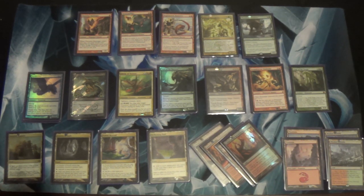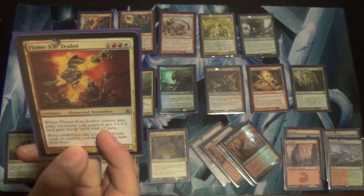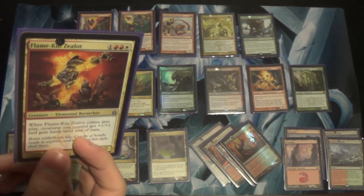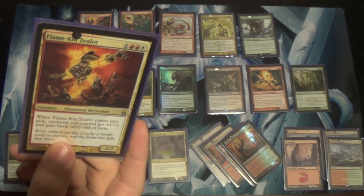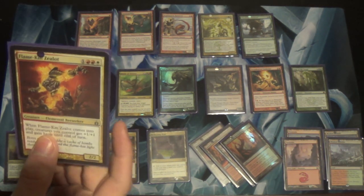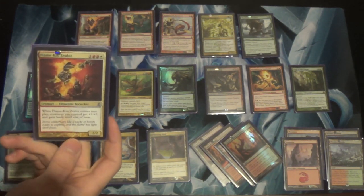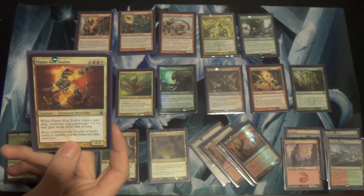I have a one-of Flamekin Zealot, which was not in the original list but almost made the cut. There are a lot of one-ofs in the sideboard because Flamekin Harbinger lets me tutor them up. This one is just for that extra push — if your deck just needs to win more quickly, Flamekin Zealot can get the job done. It's almost even mainboardable. Maybe it goes in if you take the combo out and want to speed the deck up. It may enable turn four kills — I haven't tested that yet.